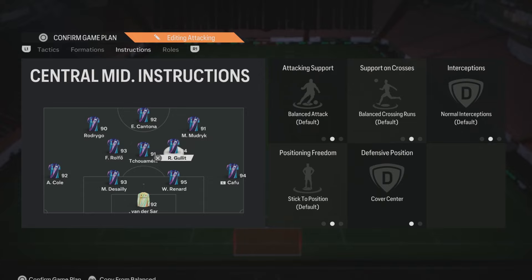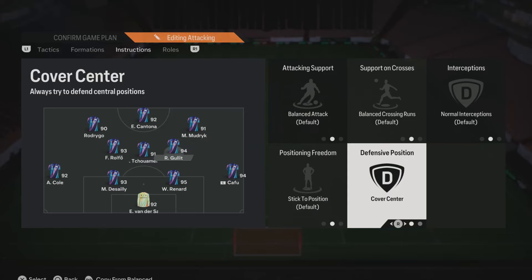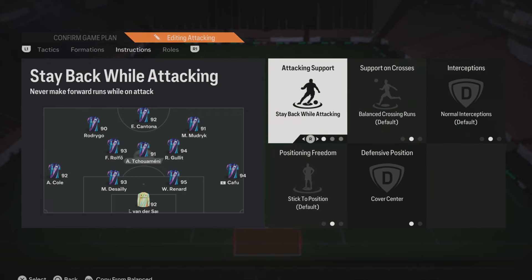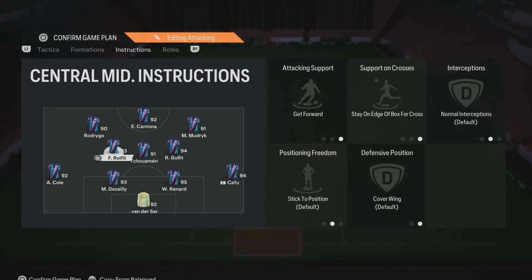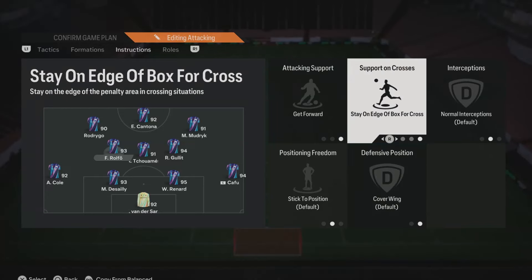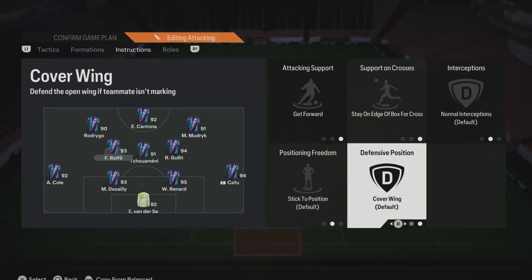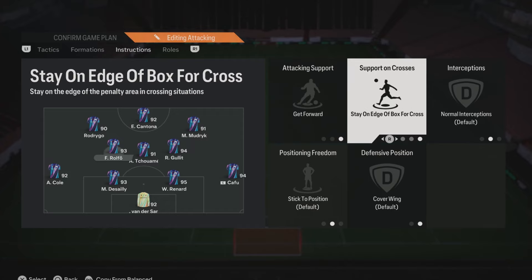For the right centre mid — the box-to-box player — we use default settings and cover centre, so they do a bit of everything without being restricted. For the middle centre mid — more defensive-minded — we use stay back while attacking and cover centre, so they anchor the 4-4-2. For the left centre mid, we use a more attacking player with get forward and cover wing, plus stay on the edge of the box for crosses — always having a player waiting for rebounds or cutbacks.